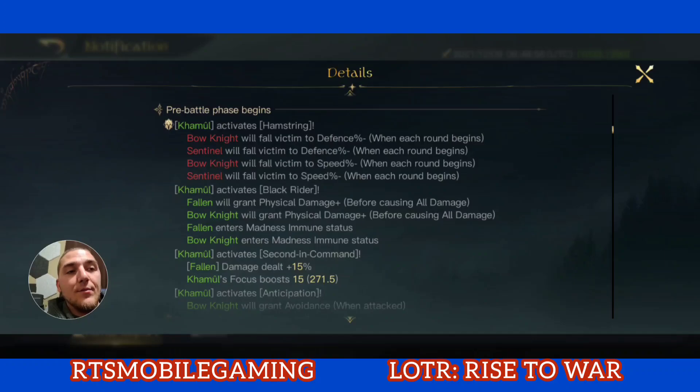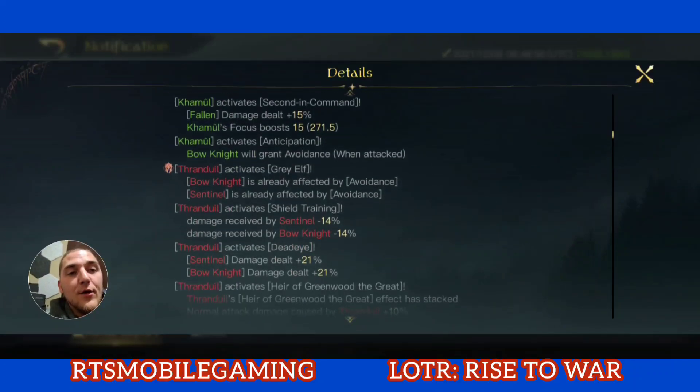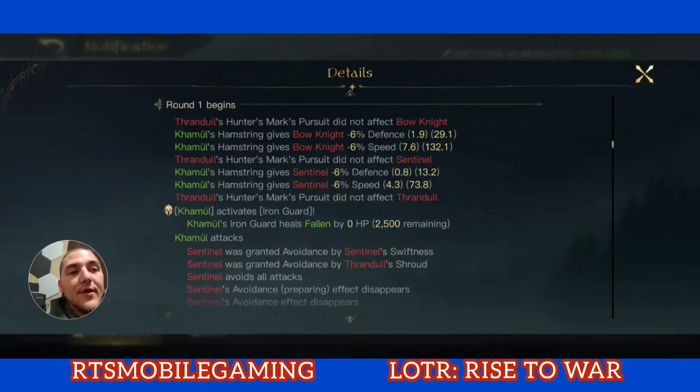Here you can see the Black Rider — I gain physical damage boost per round plus Madness Immunity. Very effective skill. Here's Hamstring in effect: my two enemies, Bow Knights and the Sentinels, just got negative 6% defense. They both already had relatively low defense, so the Bow Knights reduced from 32 to 29 defense.